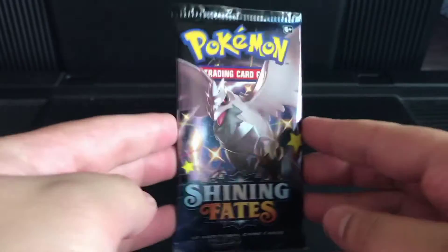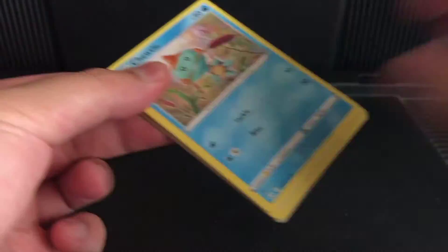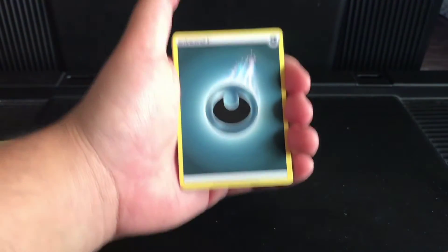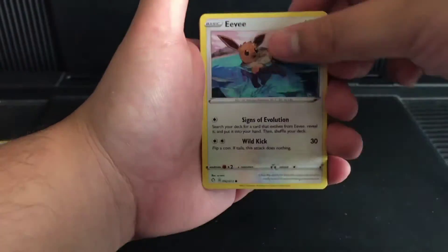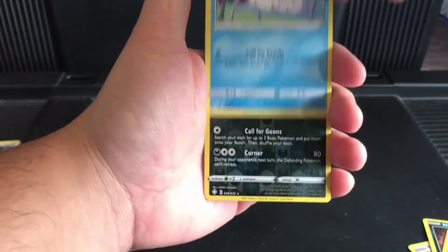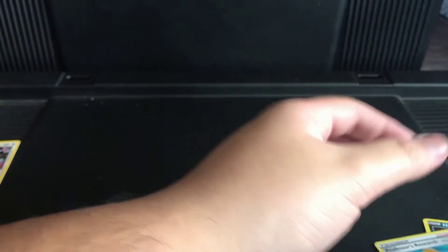Last pack — with the Steel Bird, Corviknight. Pretty cool Pokémon. These packs are really tight. Alright, let's see what we have — Darkness Energy, Rusted Shield, Dot Tricks, Eldegoss, Doodle, Eevee, Nickit, Horsea, Snom — that's fantastic! Alright, Reverse Flapple and Professor's Research.